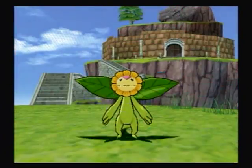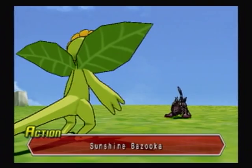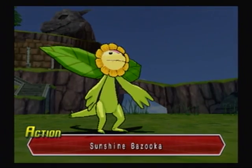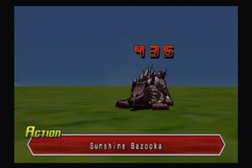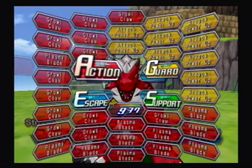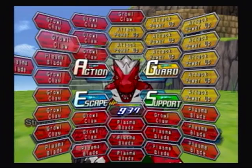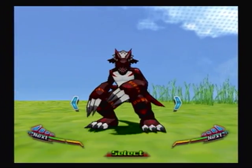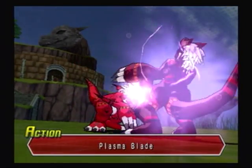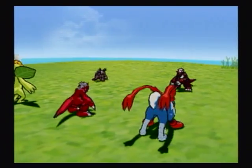I know the final Digimon you get — in order to get the mega form, you have to have a very strong relationship with it. On my first file I couldn't even get there because the relationship wasn't good enough. So I was stuck with the ultimate.